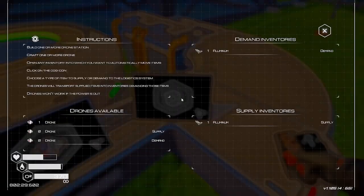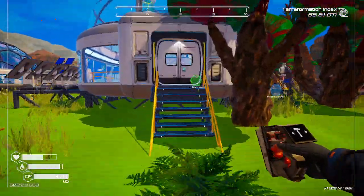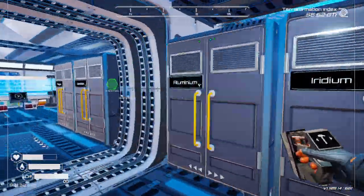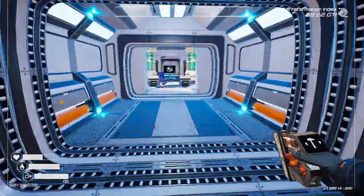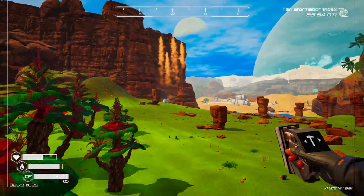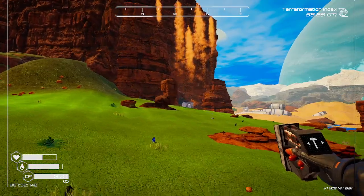Let's go up here and see what's happening. At the moment we've got the second ore mine thing doing the aluminium — that's supplying the aluminium, and my aluminium cupboard is demanding it, which means that is probably full by now. Go and have a look. There you go. Now, what I want to do is nip over to where the sulphur mine is and tell that to supply sulphur.